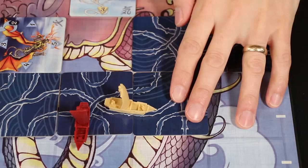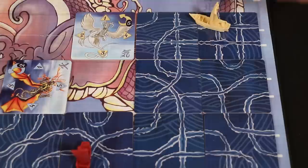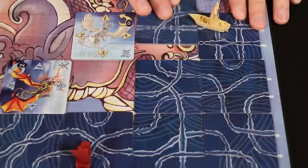If placing a tile puts a path in front of another player, their ship will move as well to the first available empty space. There are some restrictions to placing tiles: unless you have no choice, you cannot create a path that would guide your ship off the game board, because once you sail off the board you're eliminated. Similarly, unless you have no choice, you cannot create a path that would guide you into a Daikaiju.